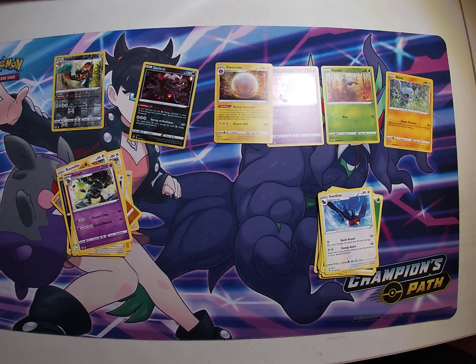So it looks like you won — good job! There are the tins: Darkrai, Mimikyu, and Snorlax. They are out there waiting for you to open them at Walmart, Target, or other places you might get your Pokémon cards. If you enjoy watching our videos, please like and subscribe. I hope you guys enjoyed this video. Bye!